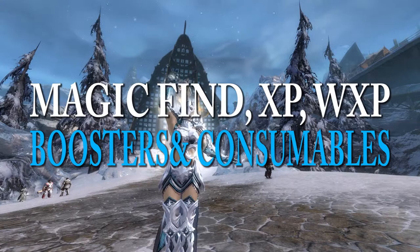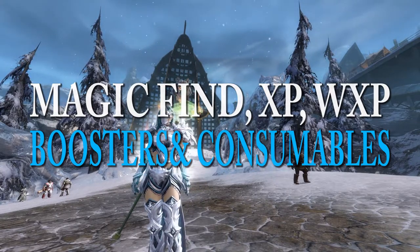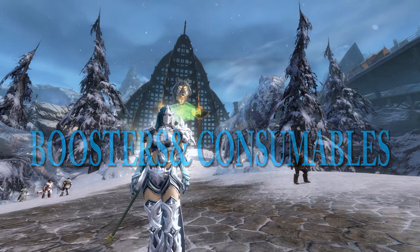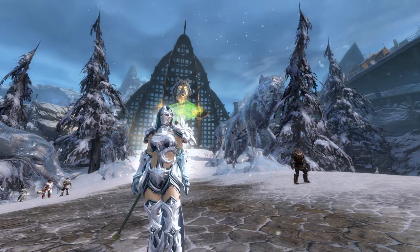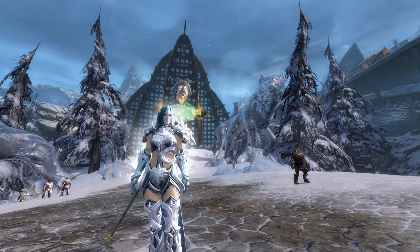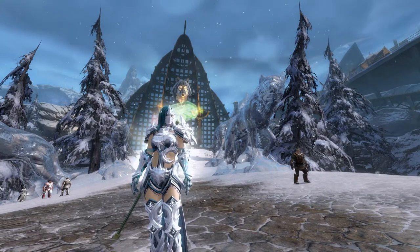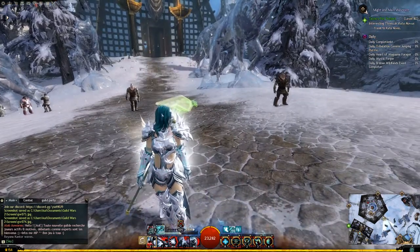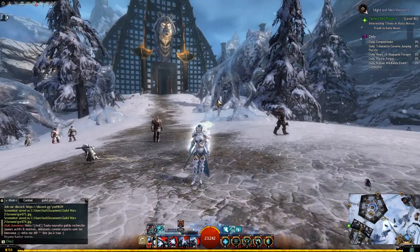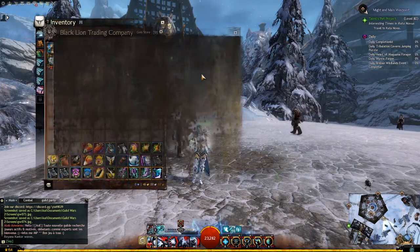Hi guys and welcome to a new Guild Wars 2 video. Today I'm going to talk about magic find, XP, and reward track boosters — just a little thing to help you maximize the stuff that you're going to be getting whilst you're playing. Some of which is going to be really easy to acquire, some might cost you a little bit of gold, some might cost you gems, but I'm going to go through exactly what I use in order to just get that little bit extra out of every minute I'm playing.